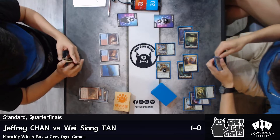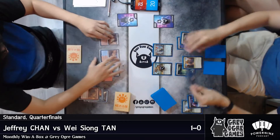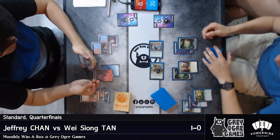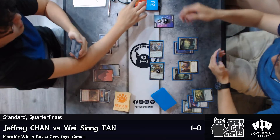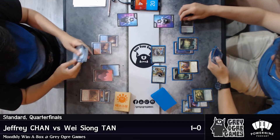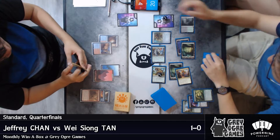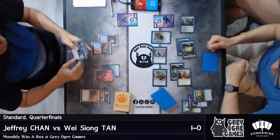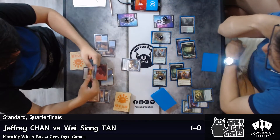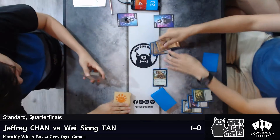Glimmer of Genius will probably be the play at end of turn, but I'm not quite sure what he has to save him — he doesn't have any bounce spells. It's just kill, counter, kill, counter, kill — which is why I like Black, because Black allows you to just destroy a creature. Glimmer of Genius here, some Magmous Prey and other stuff. That was a very fast game.